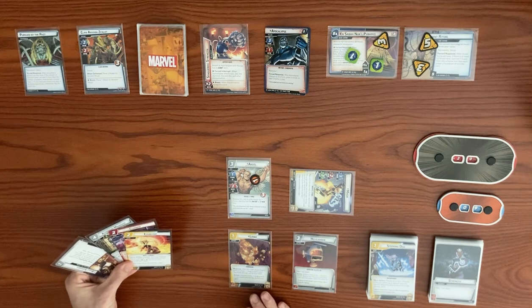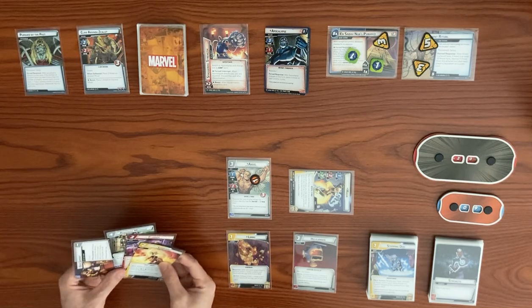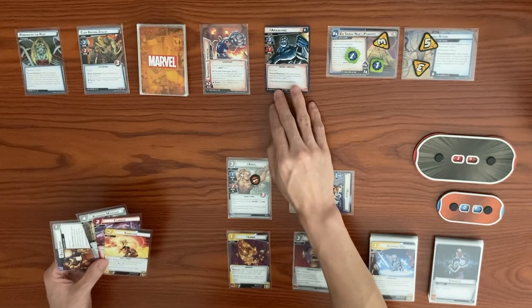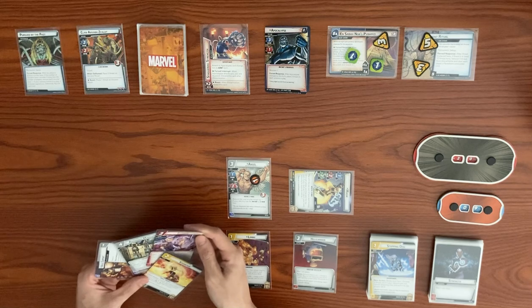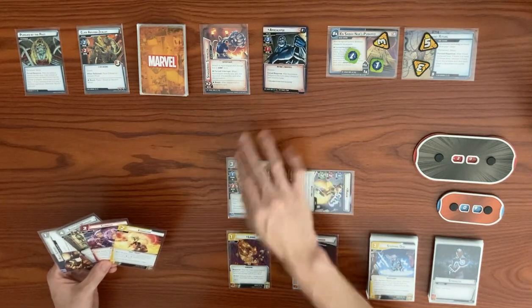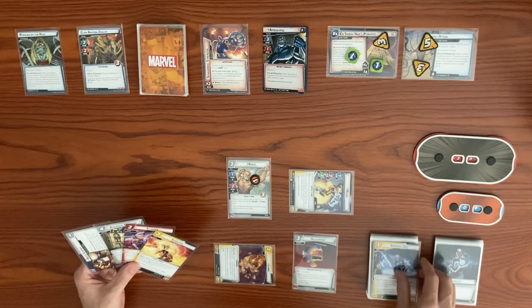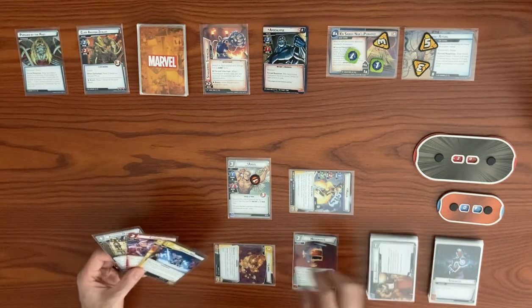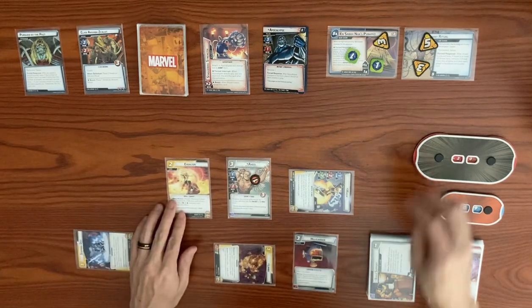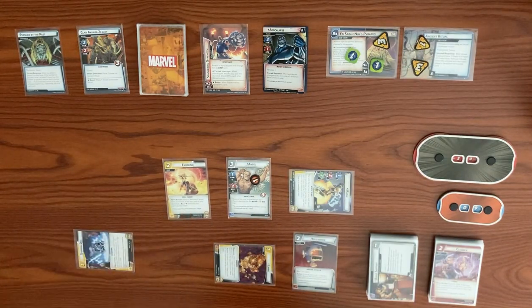We exhaust Limbo to swap Build Support to the top of our deck — it has a mental resource. We use two resources to play Exorcism: hero action, remove four threat from the scheme. We take four off Ancient Ritual, dropping from eight down to four. Since the top card of our deck has a mental resource, we confuse the villain. Apocalypse is now confused — he only has Stalwart in Giant form, not Cyber Path.